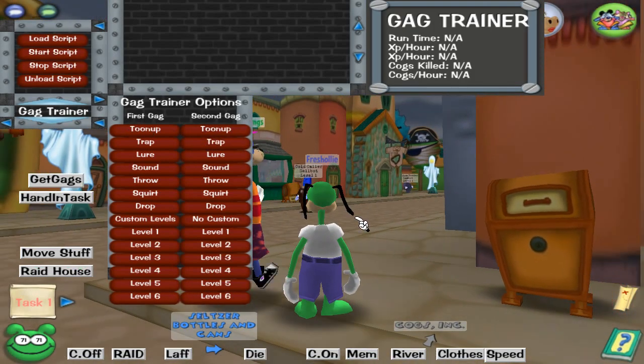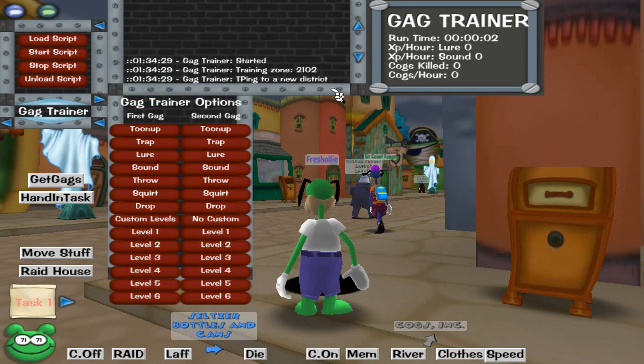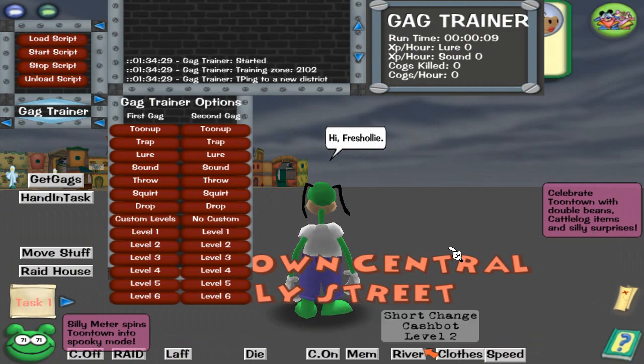There's a cog building — that teleports you to an empty district when you start this. It says training zone set to 2,102, which is the street zone ID, so it just teleports me to a new street.